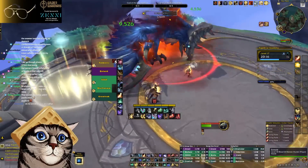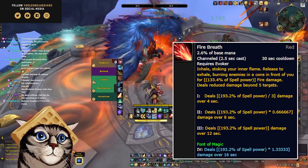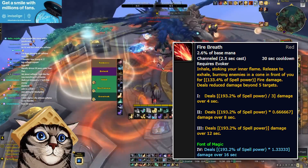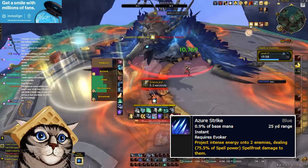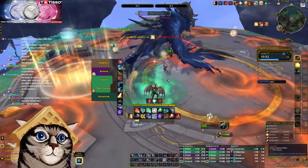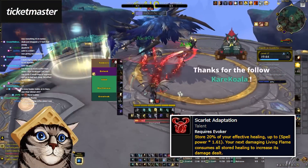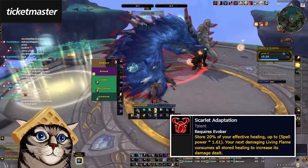The DPS rotation is incredibly simple. You fully charge your Fire Breath, which not only deals big AoE damage but also empowers your next Living Flame to cleave onto other targets. Then you simply spam Living Flame until your Fire Breath is up again. You can use Azure Strike as an instant cast filler for damage when you need to be on the move and you don't have a Hover. One important passive is Scarlet Adaptation — this stores up healing that you do, and then the next Living Flame you use offensively adds onto it and does bonus damage.